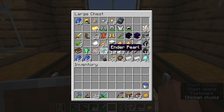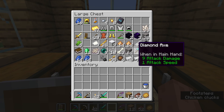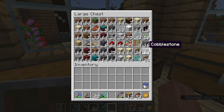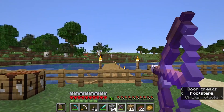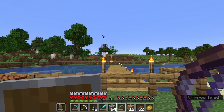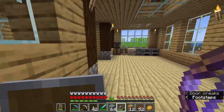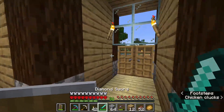Right now we just need to get the rest of our ender pearls. We've got nine right now. I'm thinking maybe 15 — it shouldn't be hard because the spawn we have for the Nether puts us right next to some endermen. Does infinity let me use spectral arrows infinitely? No it doesn't — infinity doesn't apply to spectral arrows apparently. That's kind of messed up.